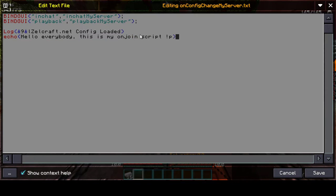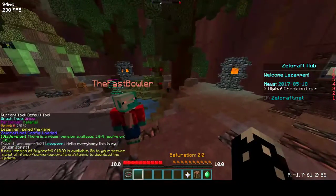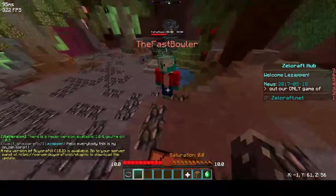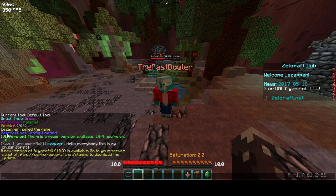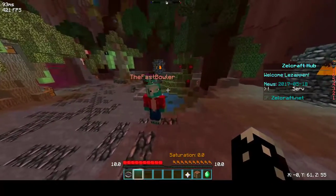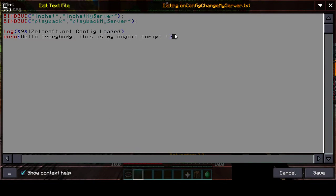Now, when I leave and join — let's just leave the server, disconnect and reconnect. It'll say hello everybody, this is my on join script, in chat right there, after the zelcraft dot net config loaded. You can see in blue here the zelcraft dot net config is loaded. That's the script for when you first join the server.